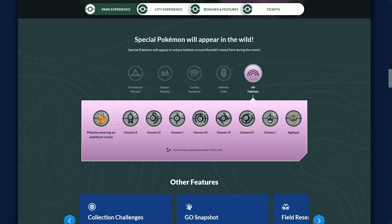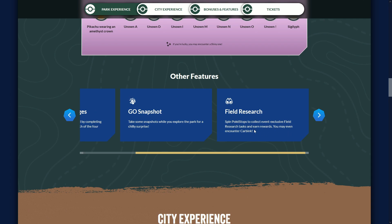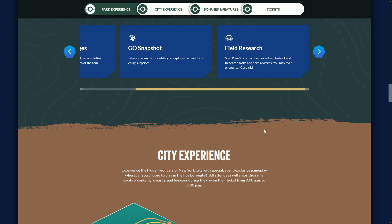You can play in the city at any time during GoFest hours, but in the park you can only play during the time frame you picked — either morning or afternoon. Make sure you check your ticket to see what you picked. There are also collection challenges for GoFest and special photobombs that give you a brand new form of Rotom — the Frost Form Rotom. There will be special research too, and you can get Carbink Pokemon encounters from field research, plus some energy for Mega Diancy. There's also field research for Lucario at the Lucario Habitat.